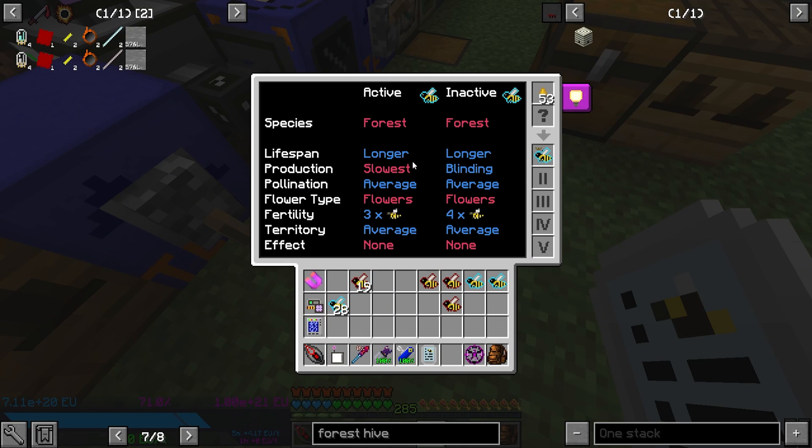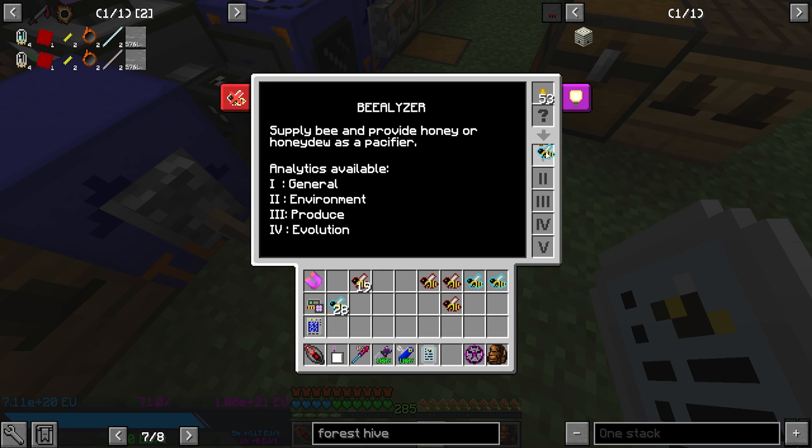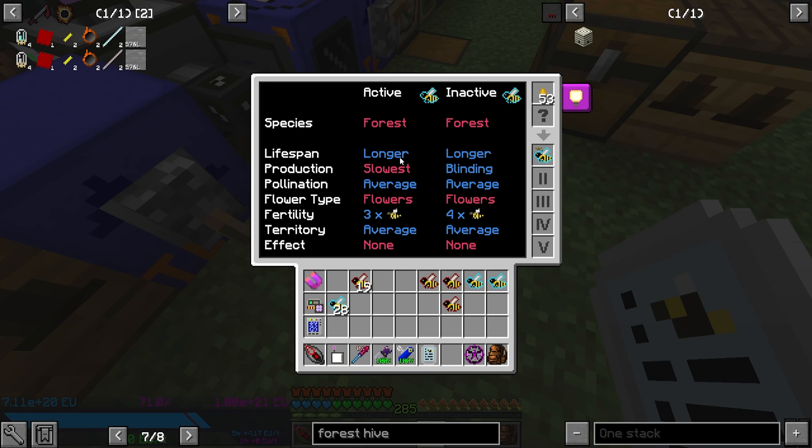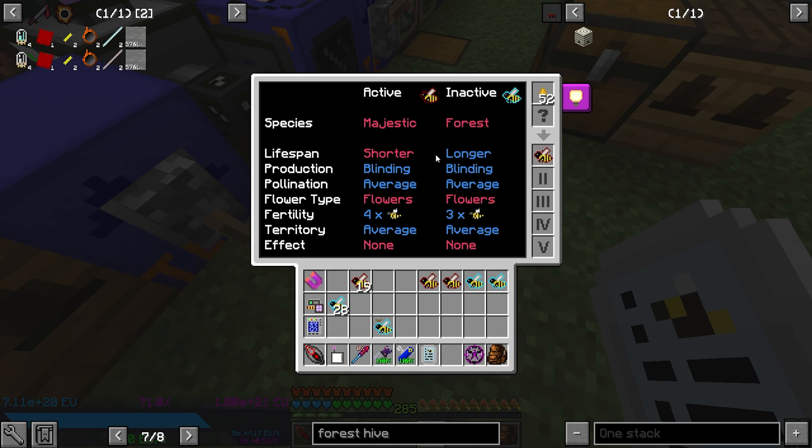So now I'm going to walk you through it — we're just going to do it together. I'm going to use an accelerator, and I'm going to go a little faster using the Oblivion Frame so you can follow along. So I'm going to take a Forest Princess and grab a few additional Forest drones just so you know that these are all the same Forest Drones that come with a Forest Princess. Now what I'm going to do is turn this on and put a Forest Princess with a Majestic drone.